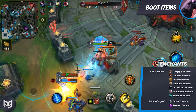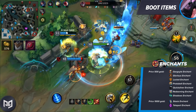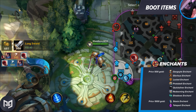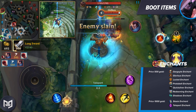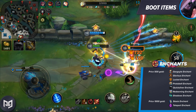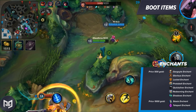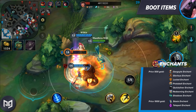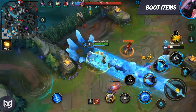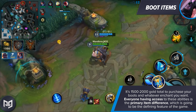Then from there, you have the boot enchant system, which allows you to place a unique active item effect on your boots for just 500 gold if you want a Gargoyle Stoneplate, Redemption, Righteous Glory, Locket, Protobelt, or QSS. And 1000 gold if you want a 3 minute teleport or the Zhonya's Hourglass active. I cannot stress how game changing this is. A lot of these active items on Summoner's Rift clog your inventory, make it so you have to tech towards that item very early on and predict that you're going to be a primary target for the enemies, and you also dump a bunch of gold into it. The QSS tax was called the QSS tax for a reason — it taxed the purchaser's wallet and inventory. But here on Wild Rift, it's just 1500 to 2000 gold total to purchase your boots and whatever enchant you want.